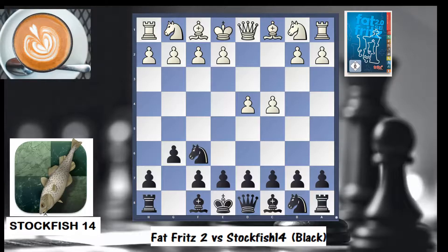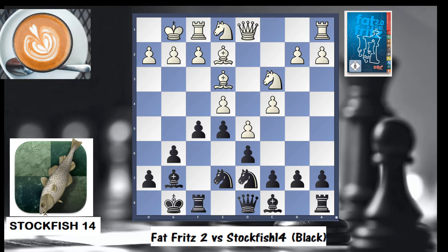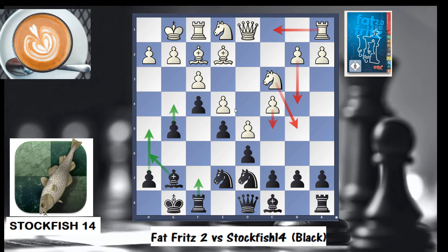Now onto the game itself — Stockfish 14 was black, and I picked this game because they played the King's Indian Defense. This is a very well-known opening played by Garry Kasparov and many others. They're playing the main line here. Black wants to launch an attack and maybe move the rooks, while white is attacking on the queen's side. It's a question of who's going to be first in this very sharp opening.